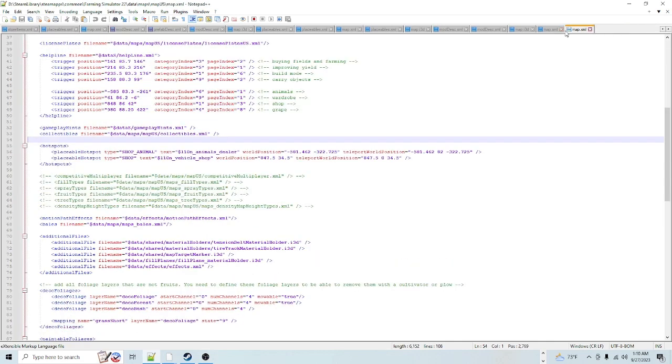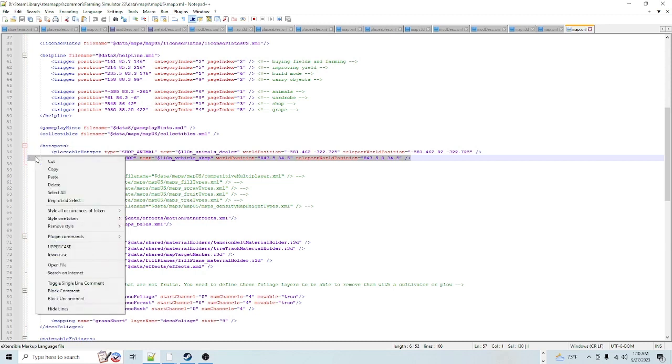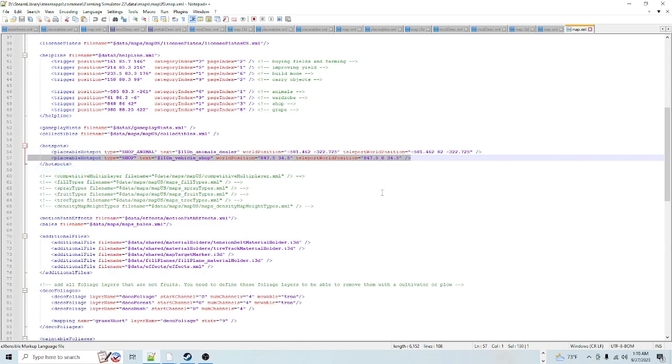So we're going to close those two and go back to the US one. If you're confused, look up here at the top: Maps, MapUS, Map XML. What you're going to do is click on the end of the shop line, go all the way over, right click on the highlighted area, and click Copy. Do not cut this — do not change anything in here. This is your main game file. When you're done with that you can close it.